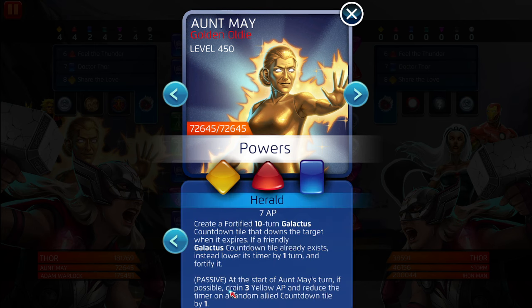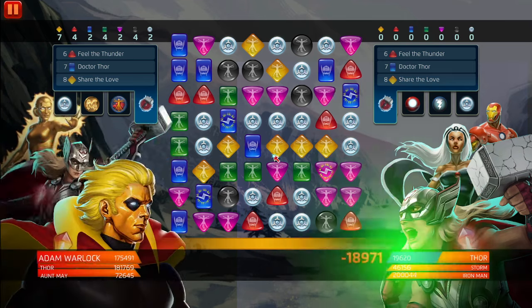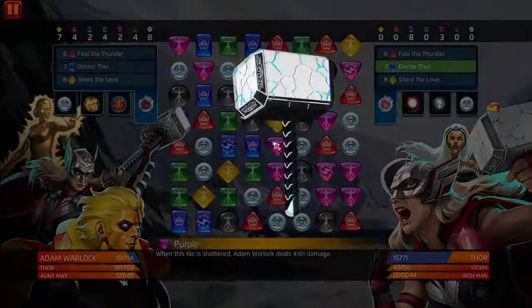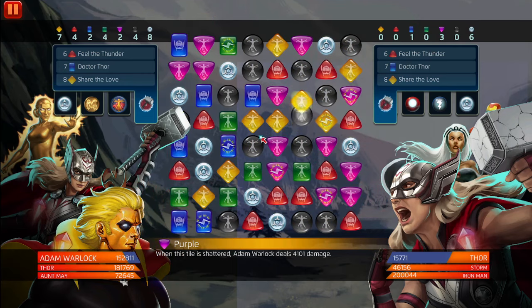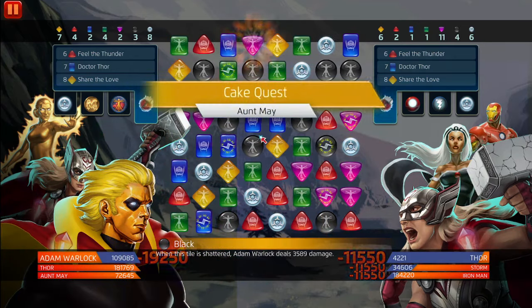At the start of May's turn, if possible, drain three yellow AP and reduce the timer on a random allied countdown tile by one. We're gonna be matching as much as possible — black and yellow are this team's best friends. We're gonna get rid of this Jane Foster first because we only need one on the board. Yellow eight — look at that match! And I had no match damage boost, just an AP boost going into the match.